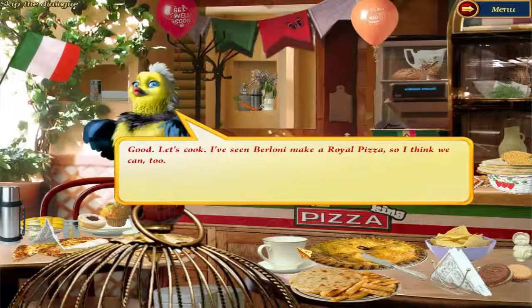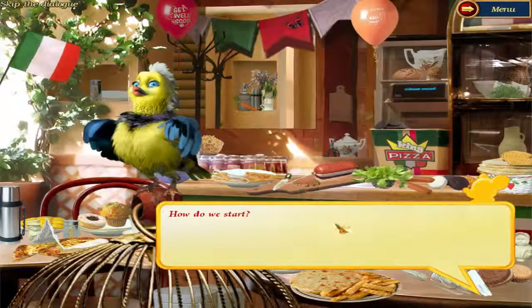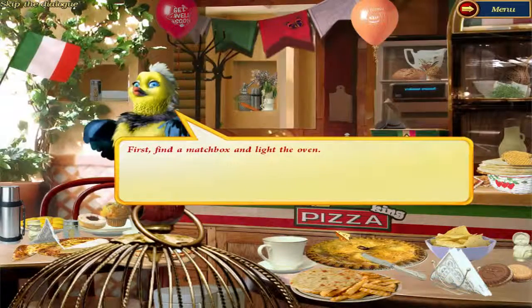Good, let's cook. I've seen Broloni make a royal pizza so I think we can too. How do we start? First, find a matchbox and light the oven.